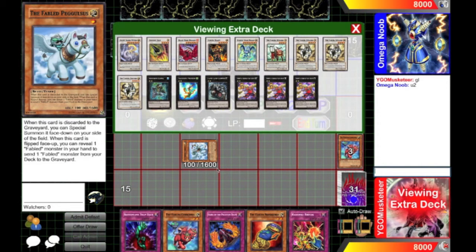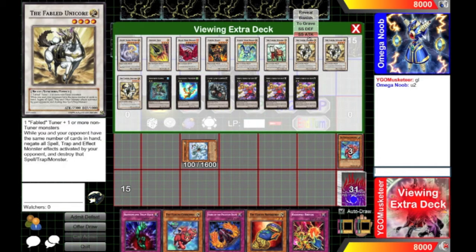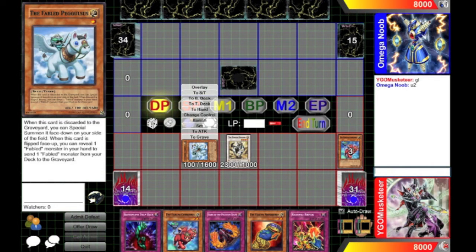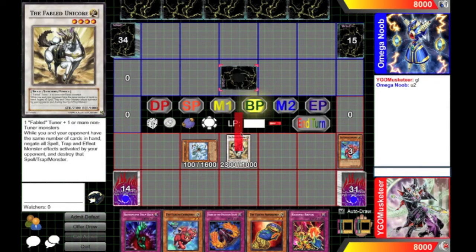It means I can just summon this, and with 1,600 defense it's okay. With five cards in my hand, I go for a unicorn, and of course it will get destroyed during the end of the turn. Pegalino's is literally there just so I have a third monster to summon.